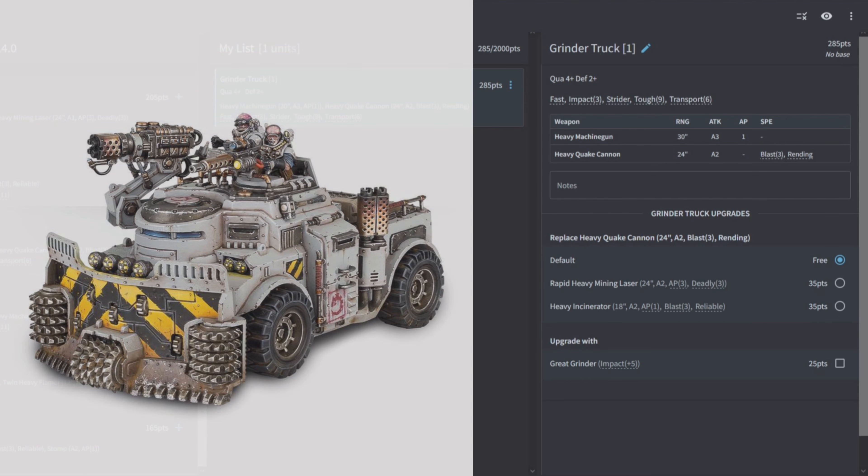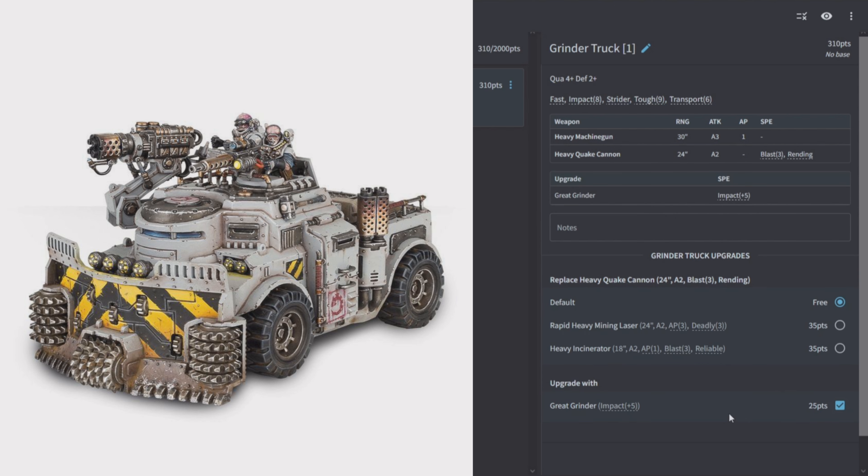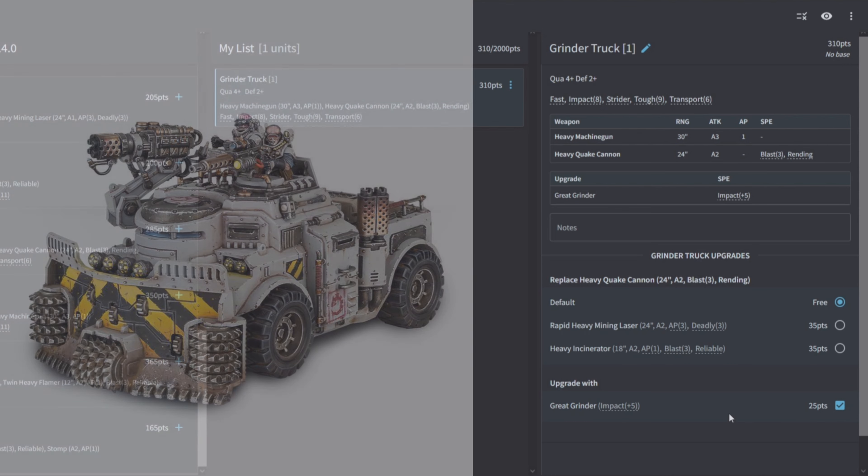The Grinder Truck is Quality 4, Defense 2, Fast, Impact 3, Strider, Toughness 9, Transport 6. It has a heavy machine gun (3 attacks AP1 at 30) and a Quake Cannon (2 shots Blast 3 Rending at 24). You can swap the Quake Cannon for a heavy mining laser (2 shots AP3 Deadly 3) or heavy incinerator (2 shots AP1 Blast 3 Reliable at 18). And you can upgrade it with the Great Grinder for Impact +5. The inner orc in me says: forget the other options — take Great Grinder, take multiples, run over your enemies, and giggle.